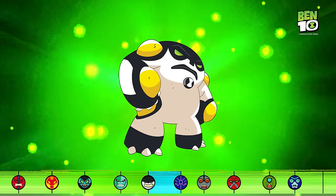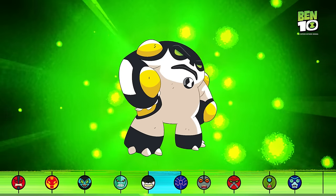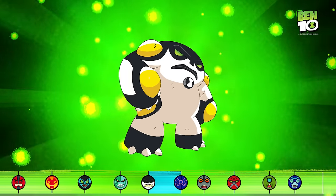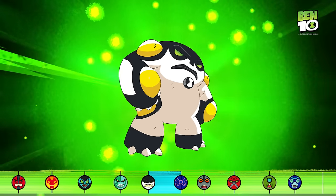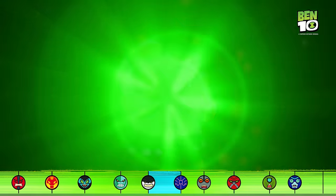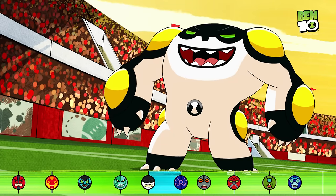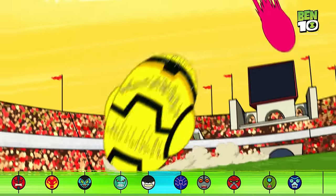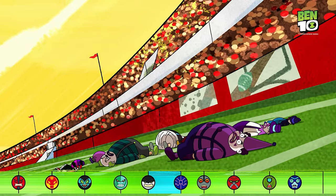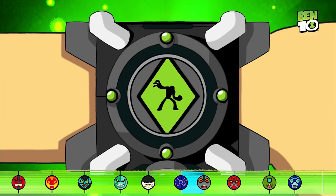This is going to be good. Cannon Bolt, the big guy. This alien is resistant to acids and lava. He can even deflect lasers off his armor plating to protect himself. Cannon Bolt is able to tuck himself into a huge motorized wheel to knock down his enemies at super speeds. This is going to be nice.